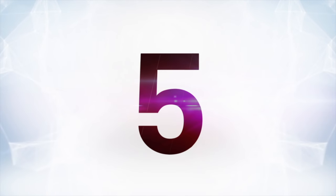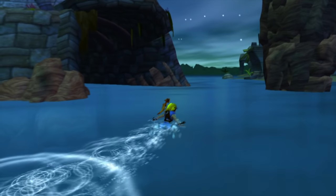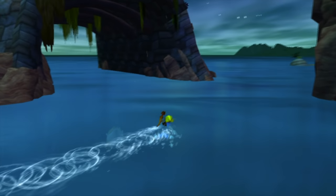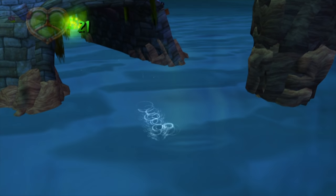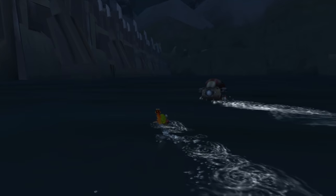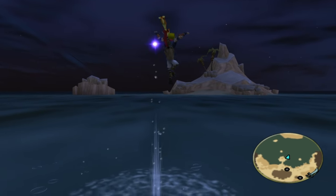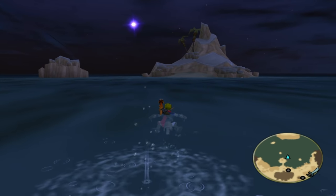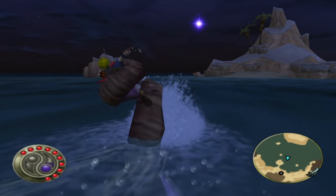At number five is the Jak and Daxter series. All three games have something to keep you from going too far off the map. In the first game, a lurker shark would appear if you went out onto the water, complete with a faux Jaws soundtrack. The second game has a perimeter defense robot. And in the third game, if you try to swim out too far in the lake, a giant purple tentacle will appear to stop you. They're all silly and memorable.